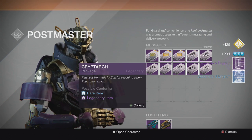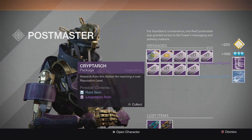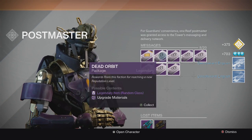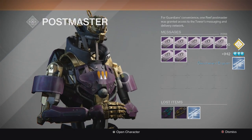Let's open it up. First cryptarch we get some legendary boots and a blue. For the next one we get another legendary boots and another blue engram. For the third one we get two more blues, and for the last one we get two more blues, but I have no room.